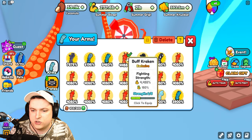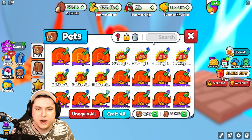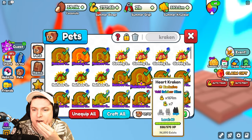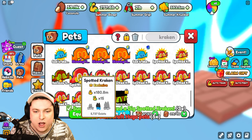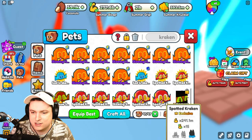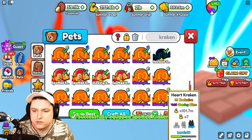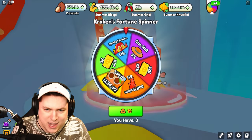The kraken pet is called the puffer fish — searching 'kraken' brings it up. We got a lot of spotted krakens. I'm going to craft them all. There we go — some spotted kraken bigs, and then boom, spotted kraken huges! Very nice. We also have a rainbow one, so let's equip that. We can apply rainbow and all that good stuff too.